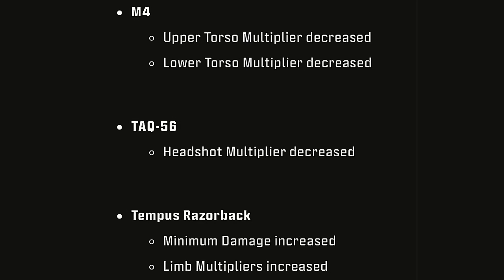Onto the M4: Upper Torso Multiplier Decrease and Lower Torso Multiplier Decrease. The Attack 56 got a Headshot Multiplier Decrease. Now onto the Tempest Razorback: Minimum Damage Increase and Limb Multiplier Increase.